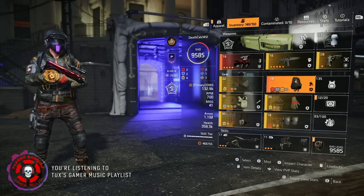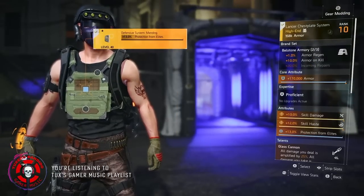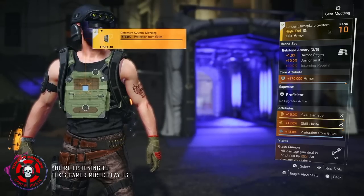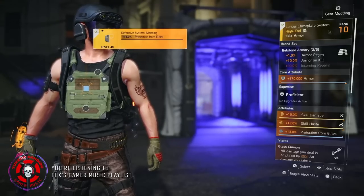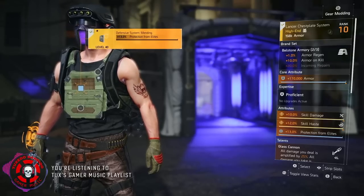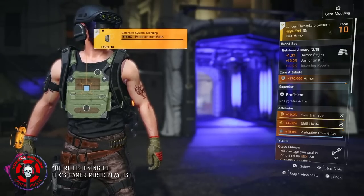Let's start with the chest piece. We've got Bellstone for 1% armor regen and 10% armor on kill — that's our only source of armor regen, and it sort of just comes with the Bellstone. I have armor, skill damage, skill haste, and Protection from Elites on it. If I could, I'd actually put a weapon damage core there instead of an armor core.